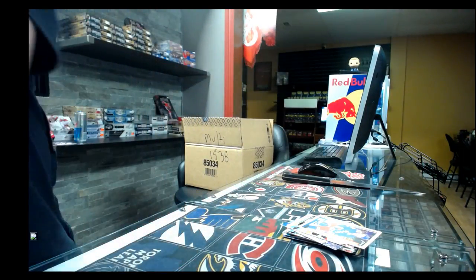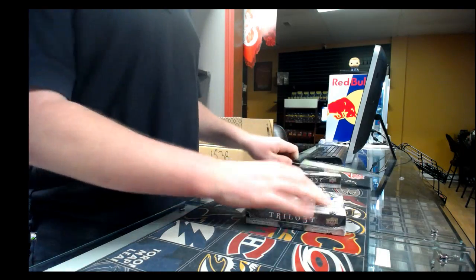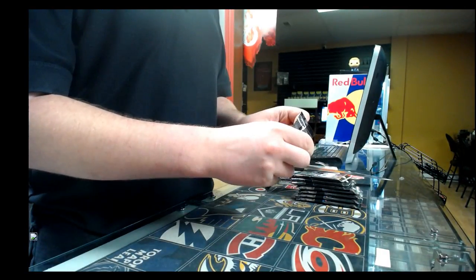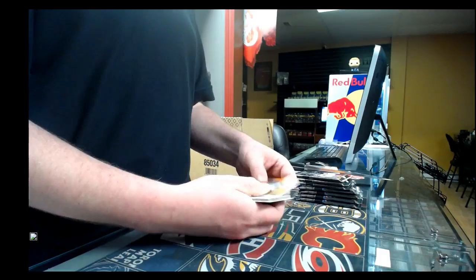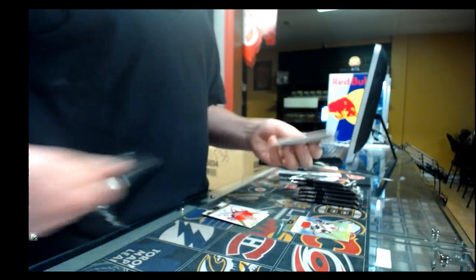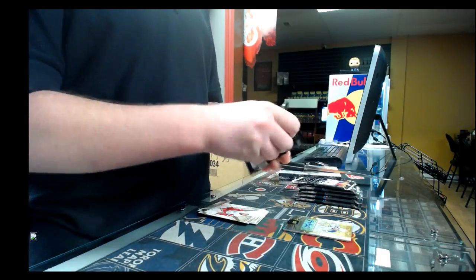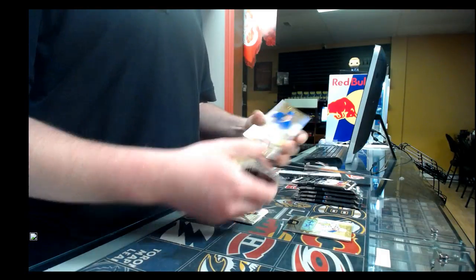That is the end of Series 2. I am going to do Trilogy right now. So 8 packs, 1 hit per pack. Pack number one — first hit we have is a jersey out of 81 for the Arizona Coyotes, Max Domi. Pack number two — Rookie Premier Autograph out of 275, New York Rangers, Jimmy Vesey. Pack number three — Rookie Premier Autograph out of 275, Toronto Maple Leafs, Nikita Zaitsev.